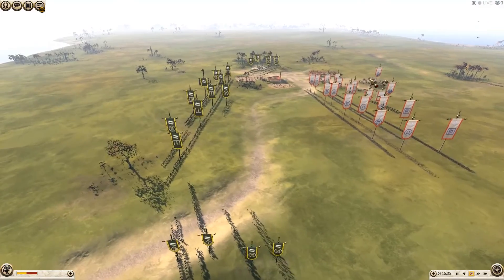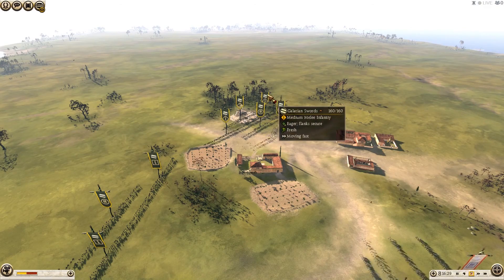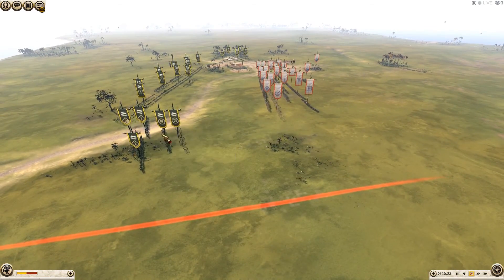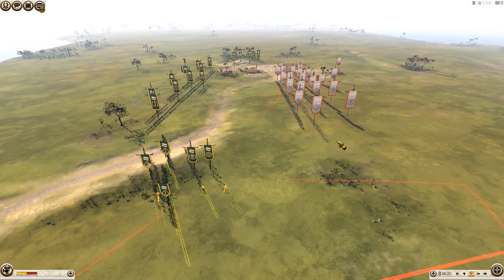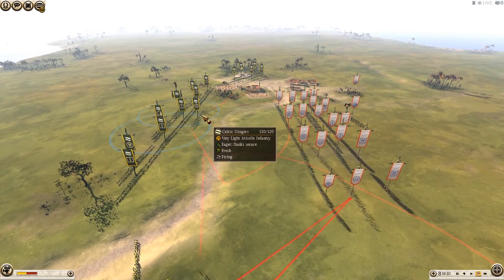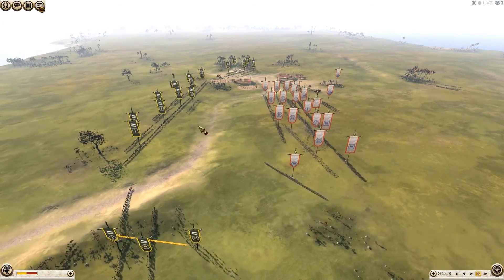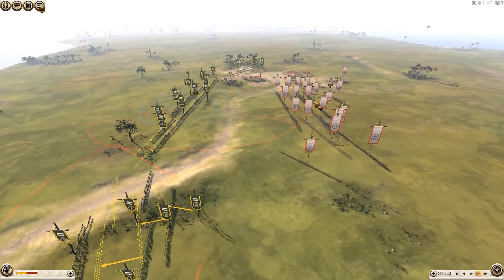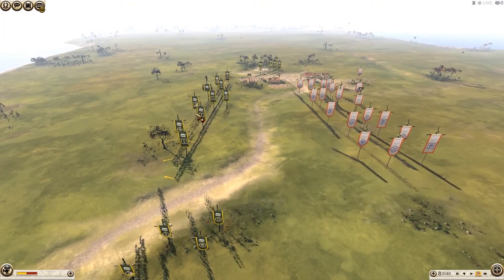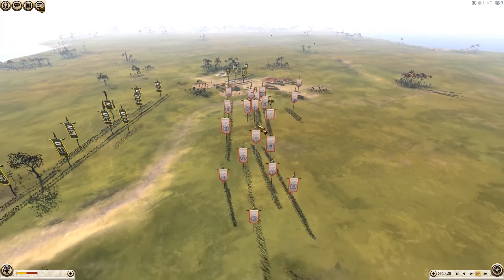I've arranged my units into two wings — on each wing I'll have Celtic slingers and levy freemen meat-shielding for the Galatian swords, with a mercenary Cappadocian cavalry behind. My plan is a wide surround to split my opponent's attention. In the center I have a solitary Celtic slinger; I'm not going to win the skirmishing engagement against the slave slingers, so I'm pulling back to get my opponent to move up and let me surround from three different directions.